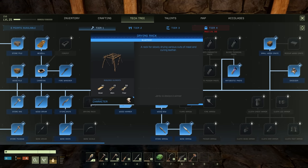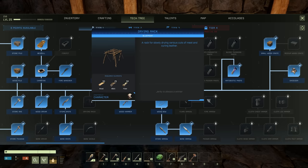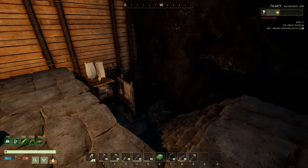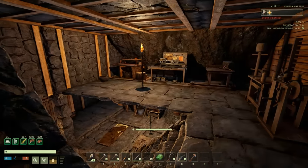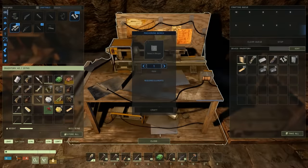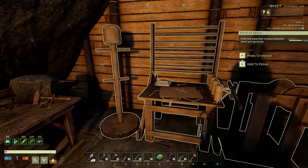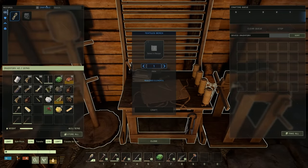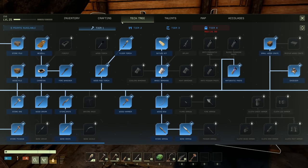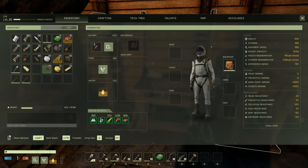A drying rack slowly dries various cuts of meat and cures leather - so I need a point for that. I need a point for the steel pickaxe too, that's just fantastic. We still have the leather backpack on us at least. I really wish refreshing talents would give all my points back so I could reallocate - I don't need the wood bow stuff anymore.